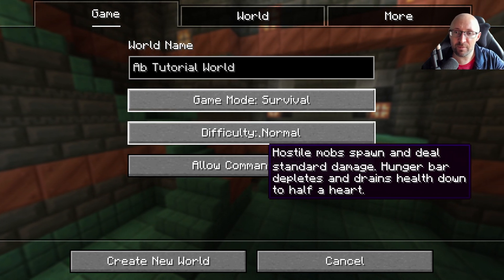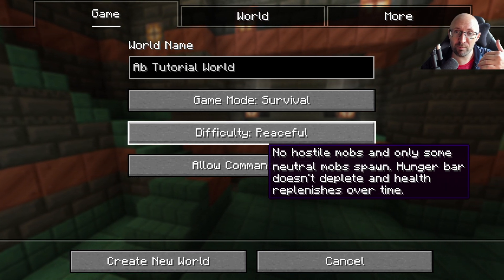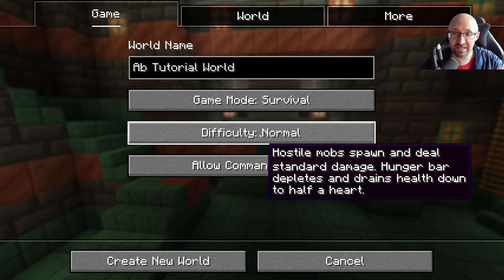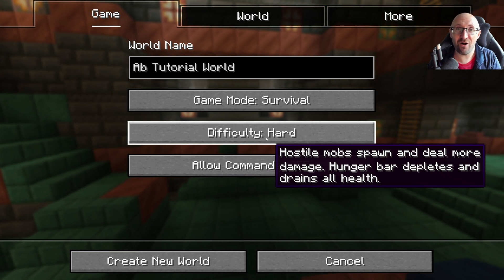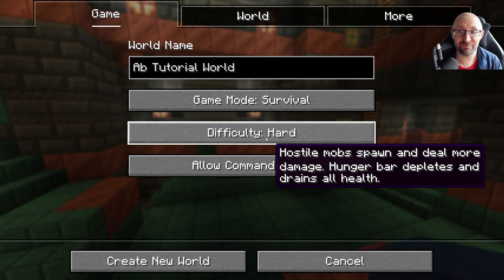Difficulty: you can go from normal, hard, and then it'll switch around to peaceful where no hostile mobs will spawn. Easy, where they will but they won't do a lot of damage — hunger won't kill you. In normal they'll do a bit more damage, the hostile mobs, and hunger won't kill you but it will still do some damage. Then hard, where the mobs will hit you really hard and hunger can in fact kill you.